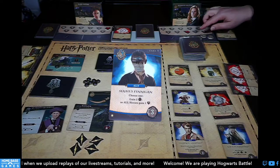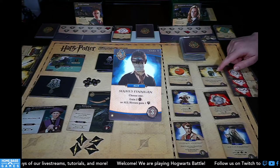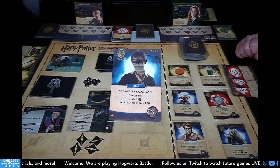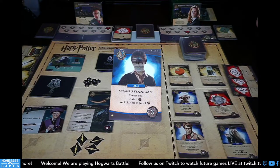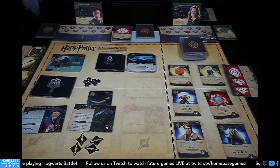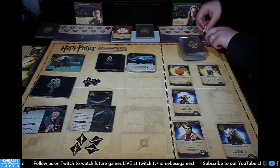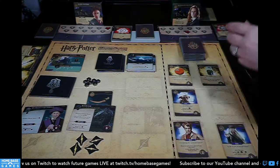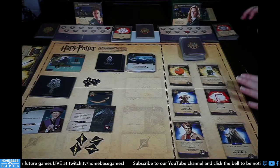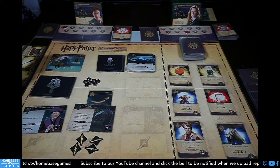Quirrell takes me down to five. I have three Alohomoras for three galleons, and Seamus Finnegan — either two galleons or all heroes gain one health. Gaining two puts me at five. Buying the Polyjuice Potion wouldn't be great since it copies allies. I could buy the Expecto Patronum spell — it won't be a dead card because I'll kill the Basilisk on my turn. So I'll buy the spell and waste one galleon.